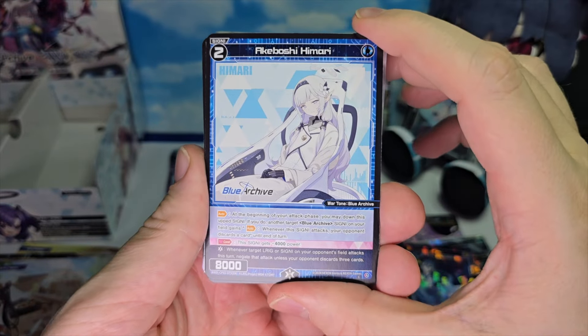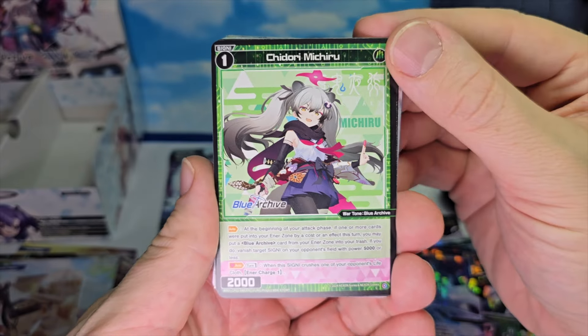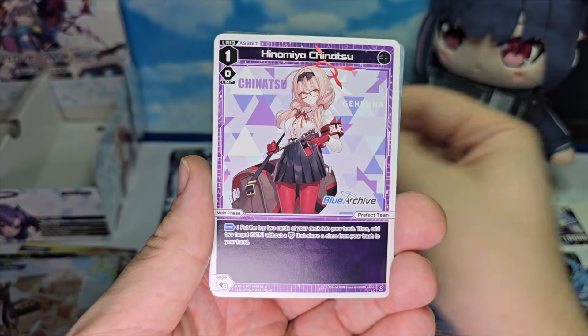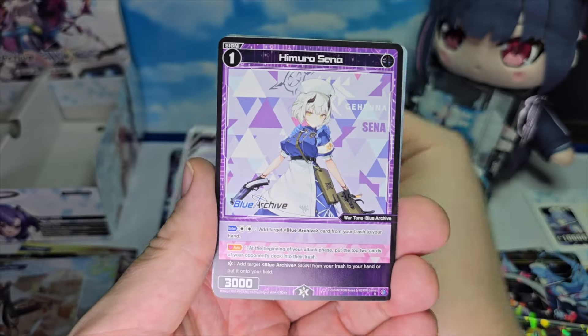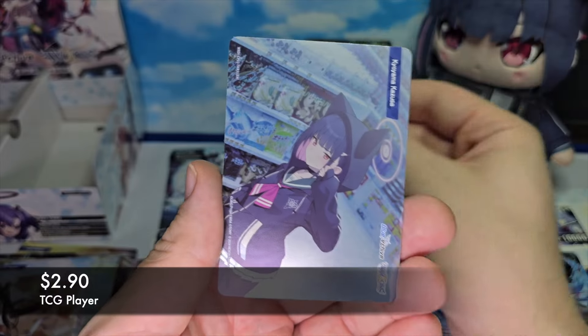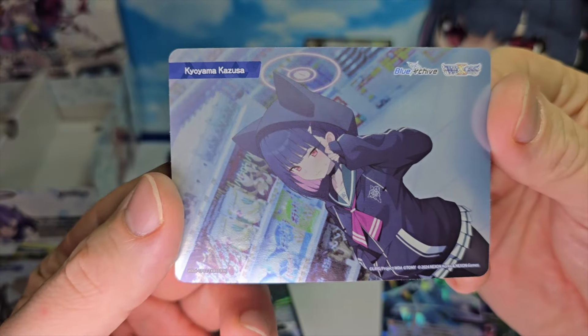First up we have Akeboshi Himari, then a Chidori Michiru, Onikata Kayako, Ushio Noa, Hinomiya Chinatsu level 1, Himuro Sena. And a foil Okusara Ayane level 1 with a bond of Koyama Kazusa.